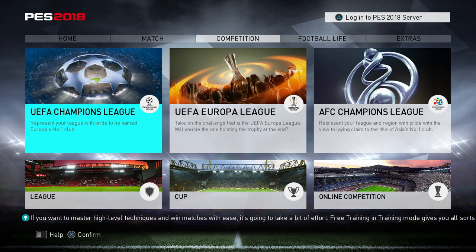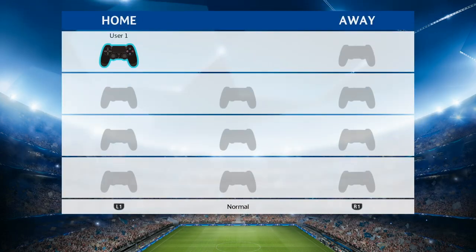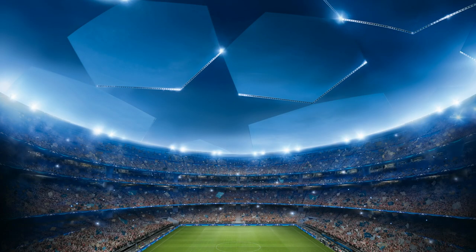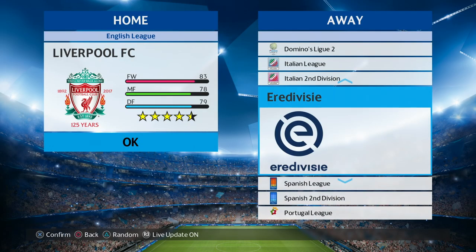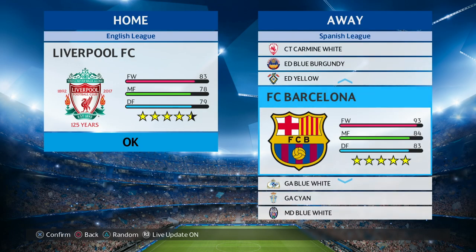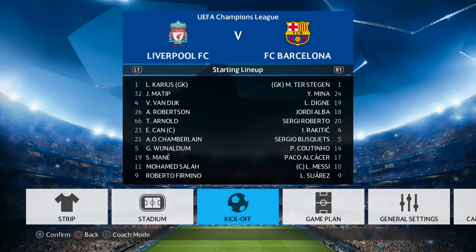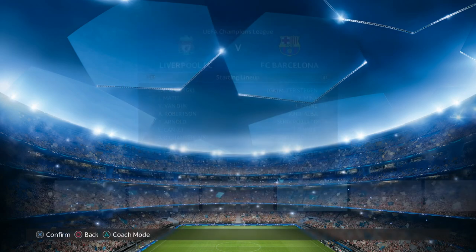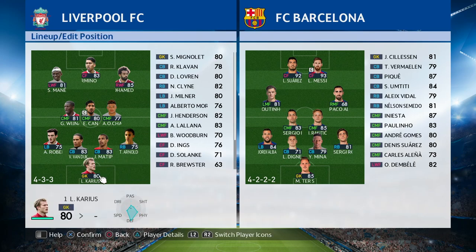So we're in the PES 18 menus and we're going to be doing a Champions League match. I think you can use this stadium in kickoff and it could be Master League as well. There's the stadium in the background. I don't know if you can use it in Master League — it could be the final venue. I don't have an option file installed anymore, so I'm just going to keep the teams licensed. We're just going to do a Champions League exhibition match.